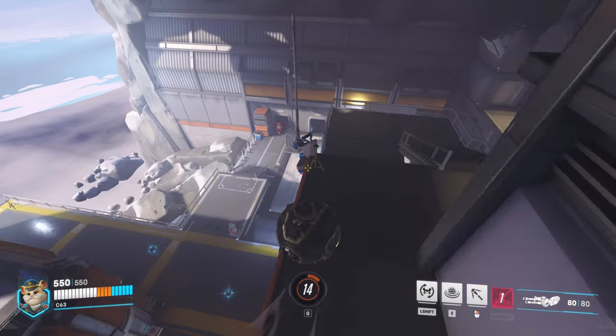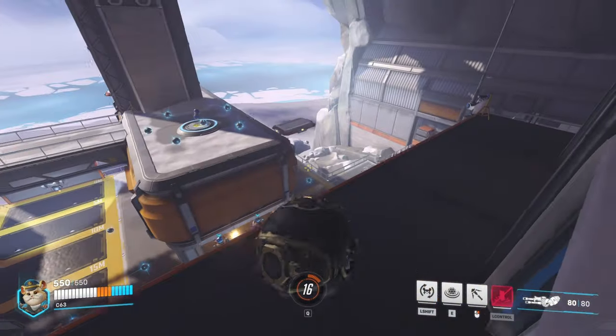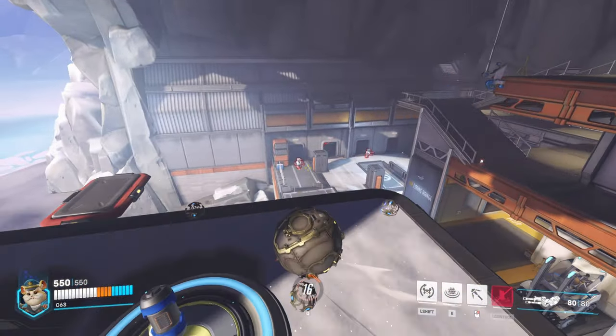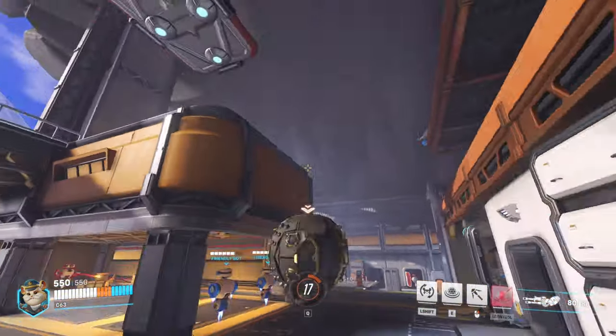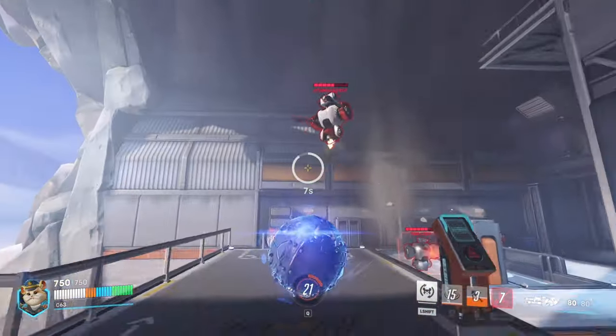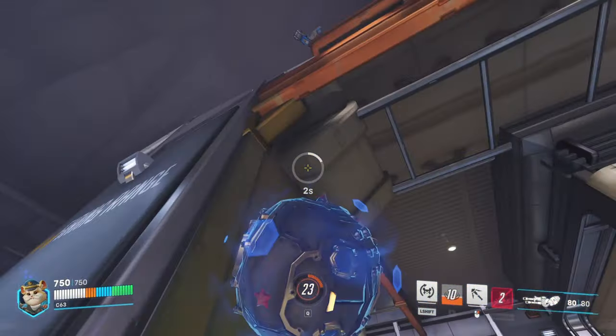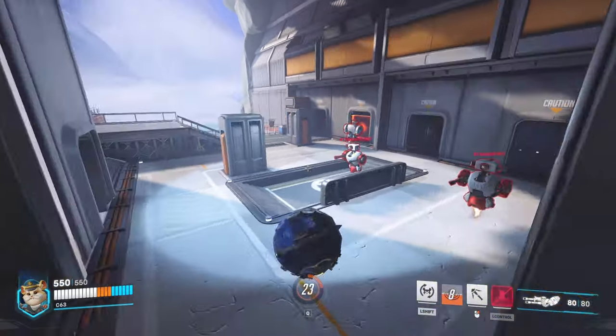Also you always want to use your shields, which is your E ability. Shields give you more armor, and you always want to use them after you slam. What that looks like: you go in, slam first, then press E, and it'll boop everybody into the sky. You'll get more armor because they're all around you after you boop them up.